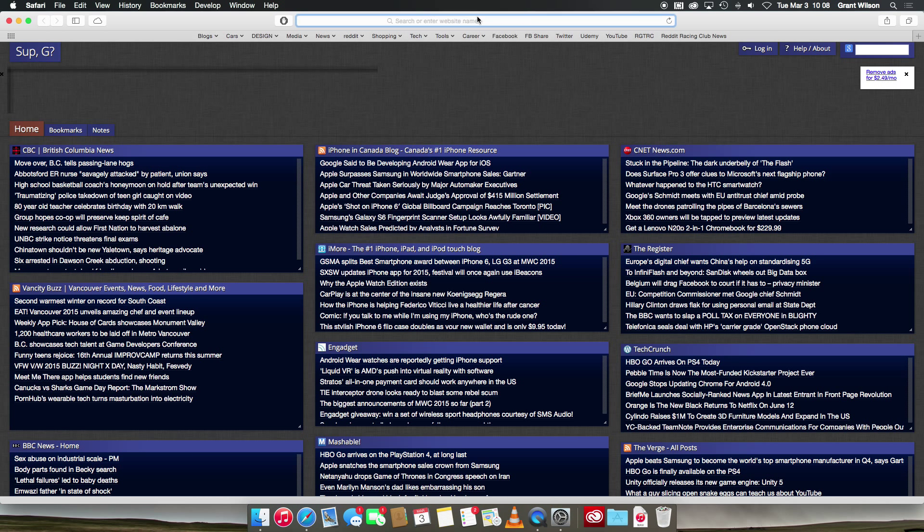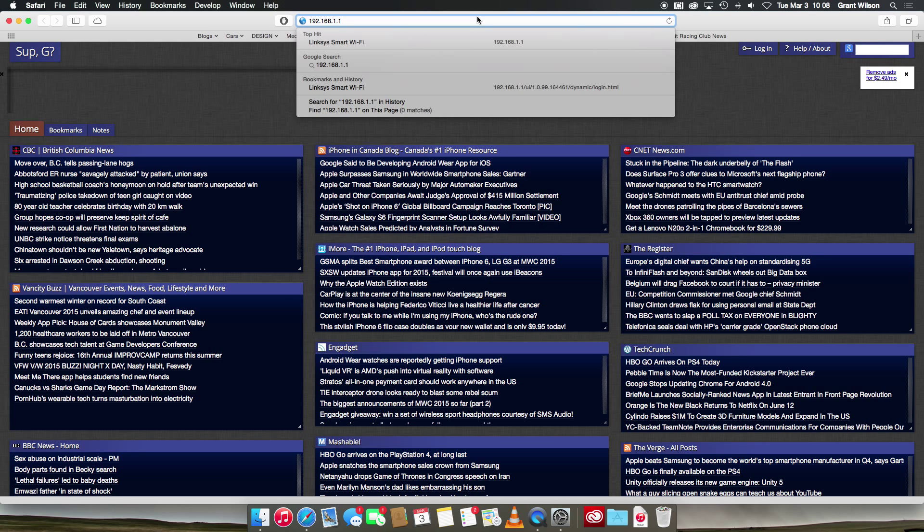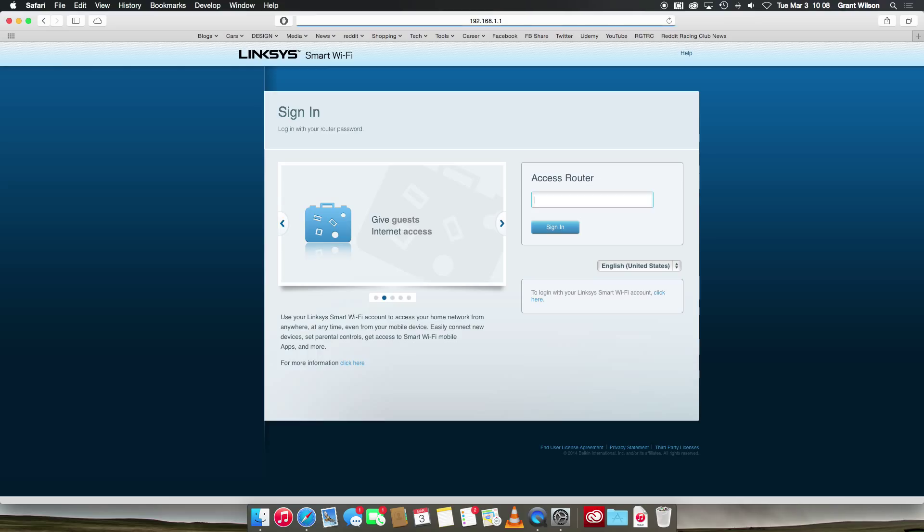Then open a browser window — any one should work fine. Right in the URL bar, put that IP address. No www or anything like that, just put the IP right in there. I've done it before, you can see it here. Just hit enter and you'll get a page similar to this.